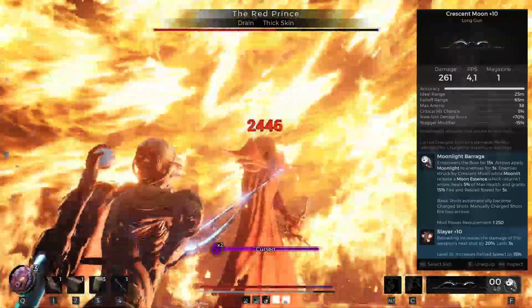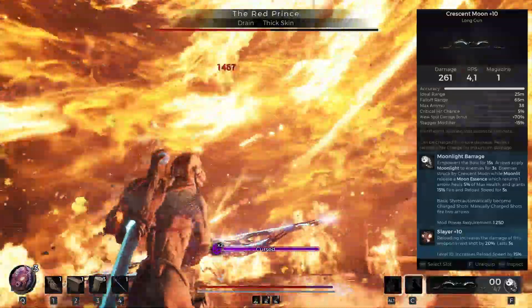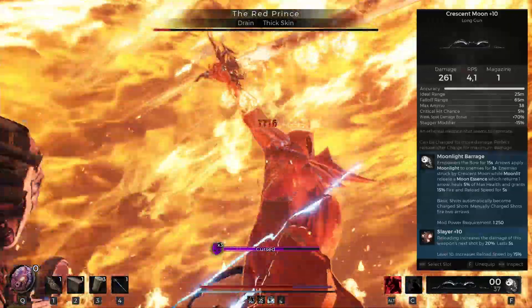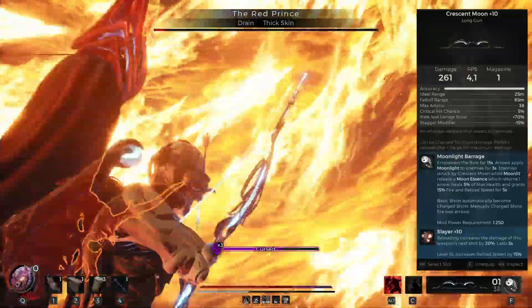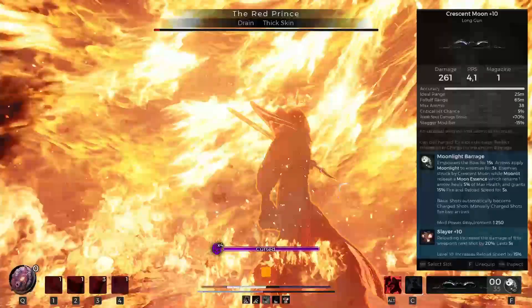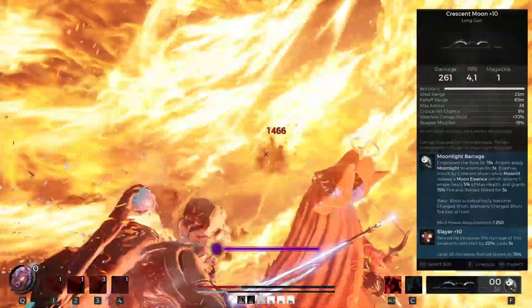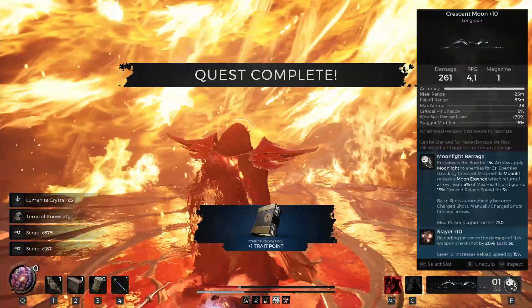And for the mutator, we've got Slayer. Reloading increases the damage of this weapon's next shot by 20%, lasts 3 seconds. This applies to every shot, because it's a single shot weapon — it will reload every time you draw a new arrow. At level 10, it increases the reload speed by 15%, so you're just going to draw arrows quicker.